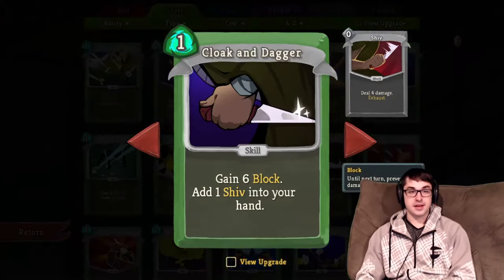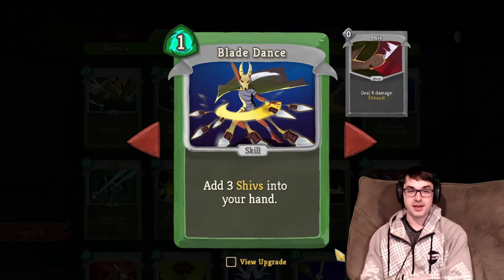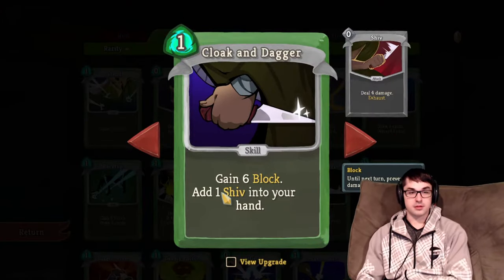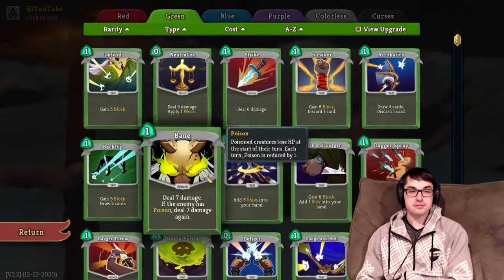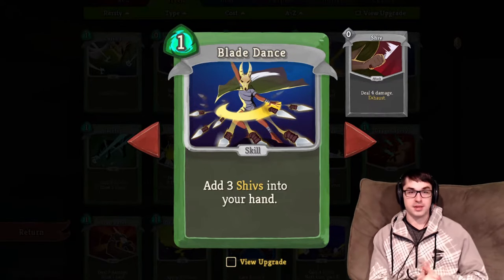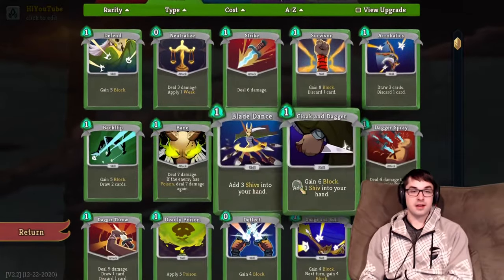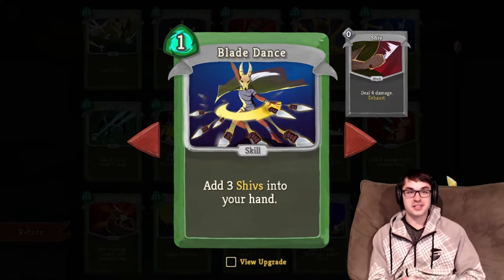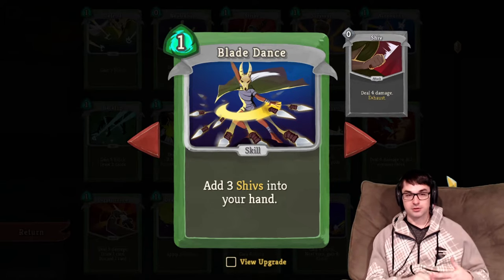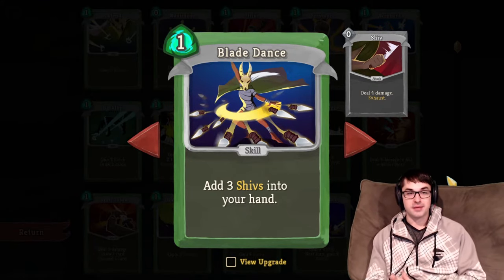Blade Dance and Cloak and Dagger — we'll talk about both of these at the same time. Both are shiv-generating common cards. Blade Dance was recently buffed on the 2.2 patch for PC; it's now 3 shivs or 4 upgraded. Cloak and Dagger gives you a little bit of block and then 1 or 2 shivs. Of the two, Blade Dance is by far the more offensive, doing 12 damage or 16 upgraded. That power is compensated for by some awkwardness — you have to have room in your hand and be fighting an enemy that doesn't penalize playing too many cards or skills. Against the Guardian, each shiv activates sharp hide and you'll take return damage.